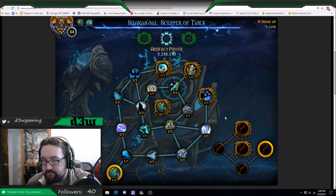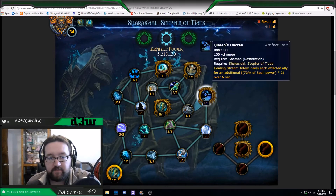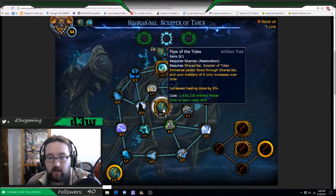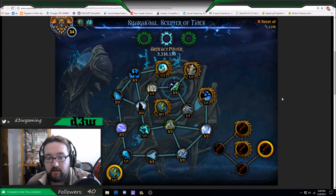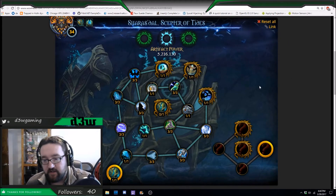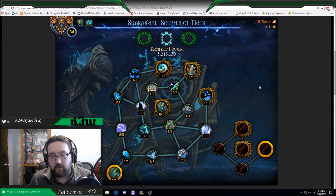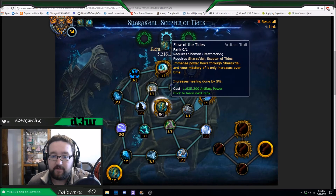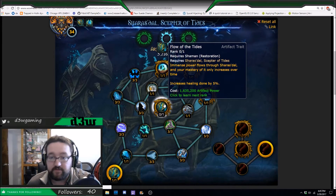Once you get those, you're at 35 points. Normally what would happen is you'd fill up Flow of the Tides all the way up to 20 and then call it a day with your 54 points. But let's say you got all 54 points when 7.2 was released — it all changed. You had quests to do to get to Artifact Knowledge 26, which opened up a new set of traits. Flow of the Tides was dropped down from 20 points to just 1 point.